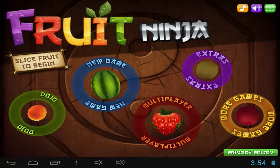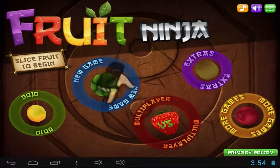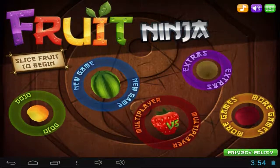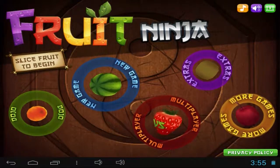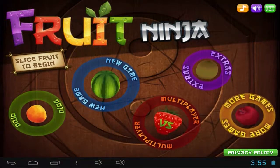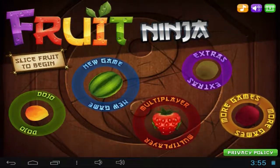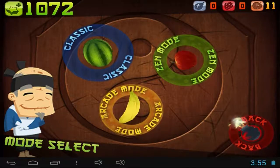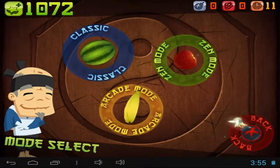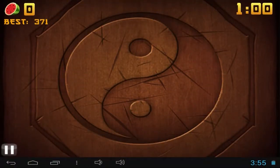Hi and welcome to Fruit Ninja, made by Halfbrick Studios - it's been in the top 10 of the Play Store for a long time. Let's give it a try! This is the welcome screen and we have three modes: Classic, Zen, and Arcade.